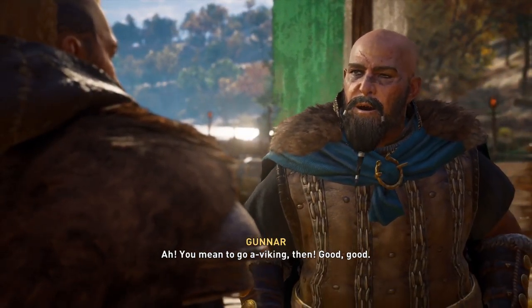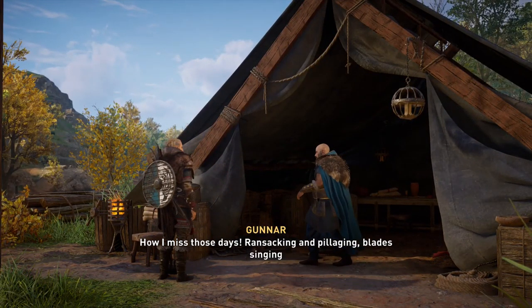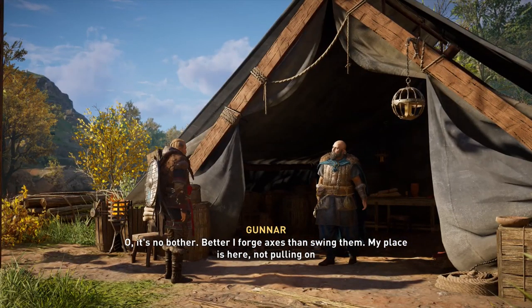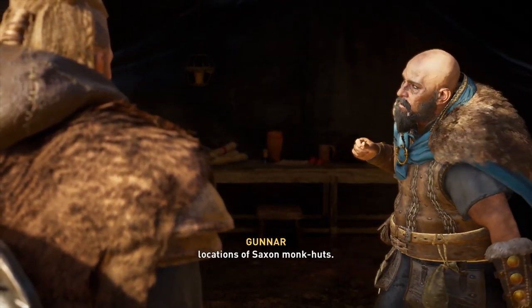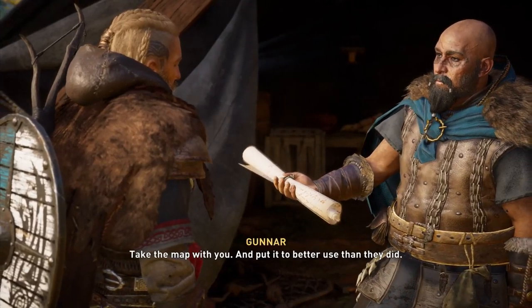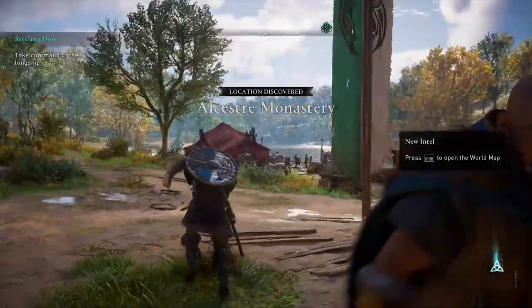Gunnar says: 'You mean to go a Viking then? Good. How I miss those days - ransacking and pillaging, blade singing and shield splintering. I would ask you to join us but you are the only blacksmith we have.' 'You cannot afford your loss.' 'Oh it's no bother, better I forge axes than swing them. Though you do remind me - I've found a map among the bandits' rubbish, marked up with the locations of Saxon monk huts. Bandits know as well as we do, monasteries are full of riches and loot. Take the map and put it to better use than they did.'